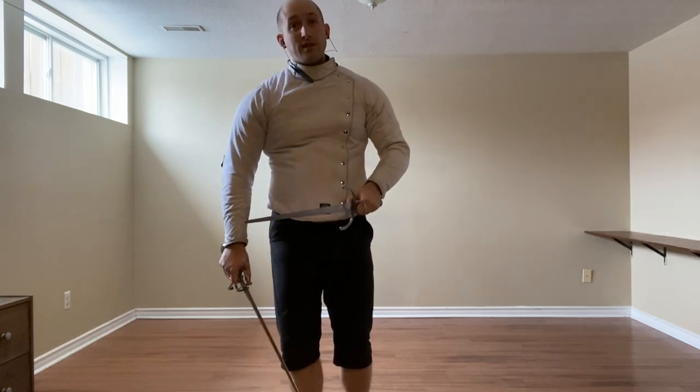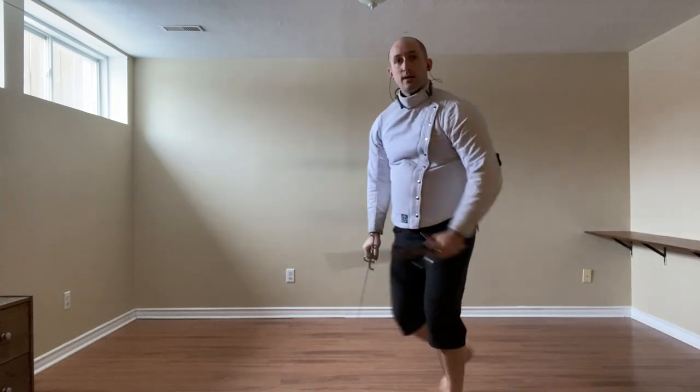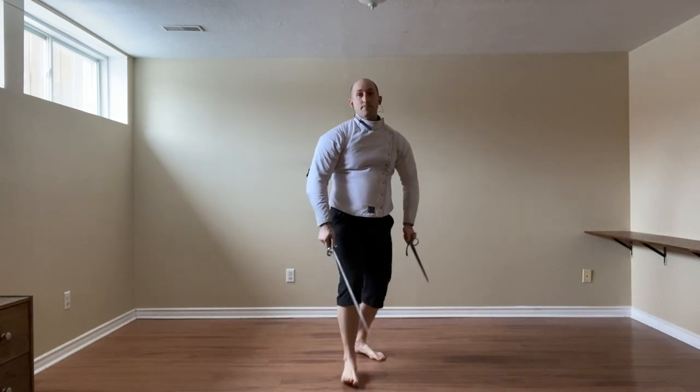If instead we're dealing with a Stoccata, we can again do the outside slip. We cannot go to the inside because of how we're standing. So just guide and strike to the head. Or we use and do the exchange thrust.